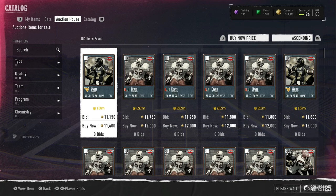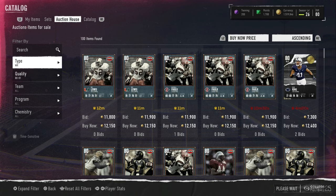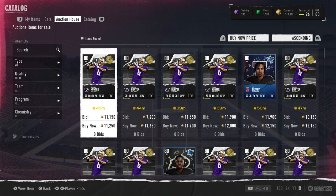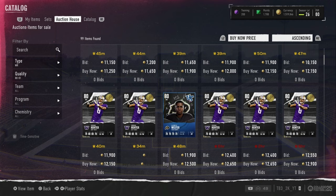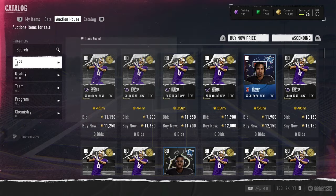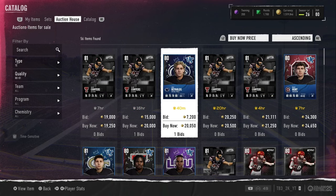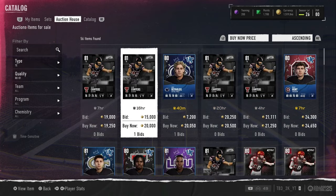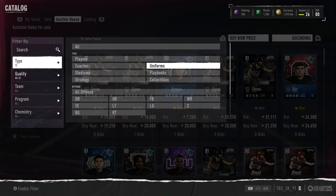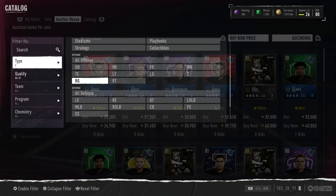What I like to do is go position by position, except I skip middle linebacker, halfback, quarterback, and defensive tackle because the filters are full and they're not really worth doing. So I go look at receiver and check if there are 80s or 81s that are snipes, then buy them and sell them back. There's one for 20k right now. If it gets to 18 or 17k I'll buy it and sell it back. Going to check the center — if this card was 30k or under I'm buying and selling it back.